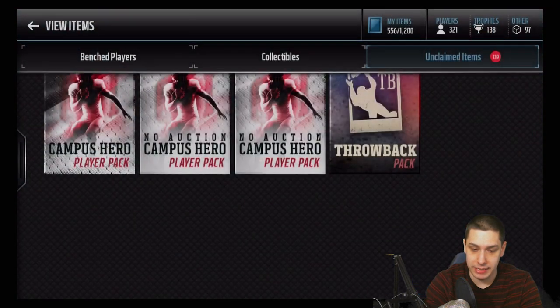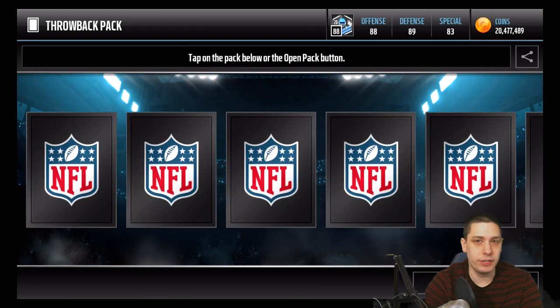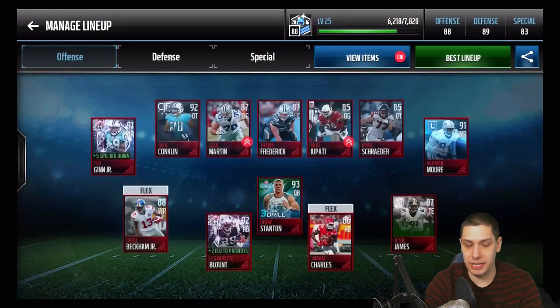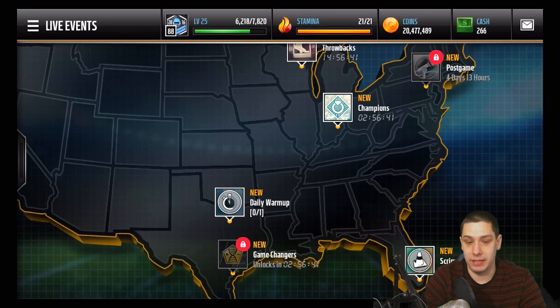We get another snapshot there. I wonder if the snapshots are actually equally likely to be pulled as all the other collectibles — that's what it seems like. If so, you're going to have to take the shoulder pads and stuff and turn them into snapshot collectibles.